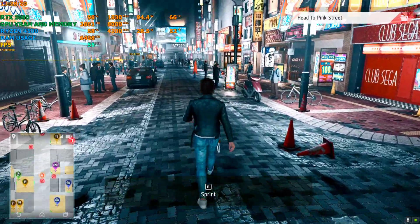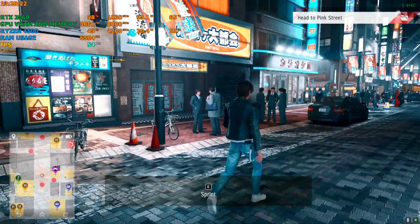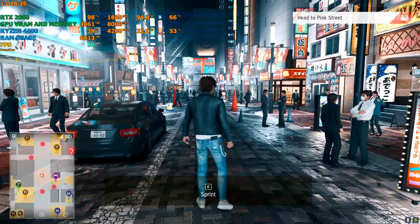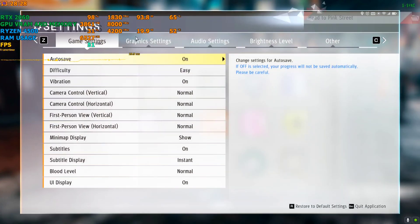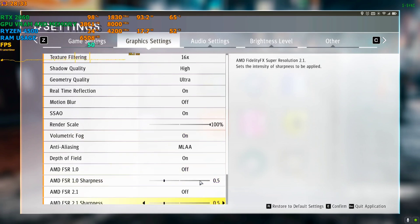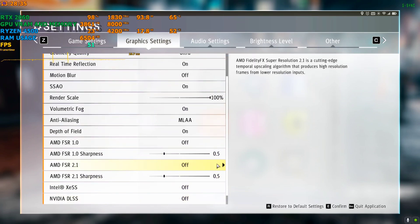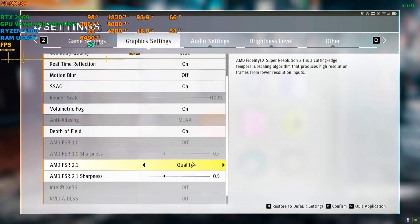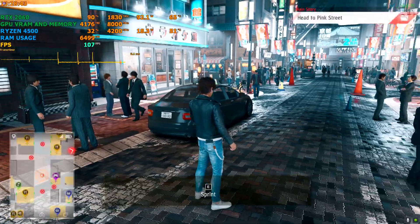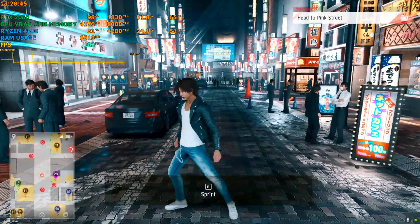We're back in the game but the FPS is still around the same because we have not activated FSR from the settings yet. So we're gonna do that — go to Settings, Graphics, Detailed Settings, scroll down, and there is FSR 2.1. We're gonna activate it on whichever setting you like — I'm just gonna set it to Quality and hit Apply.